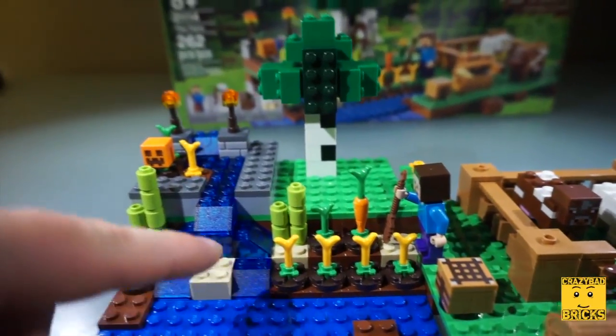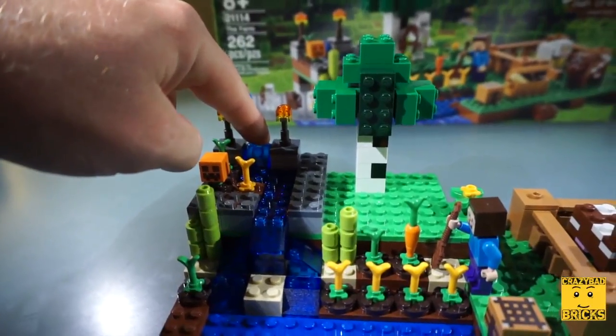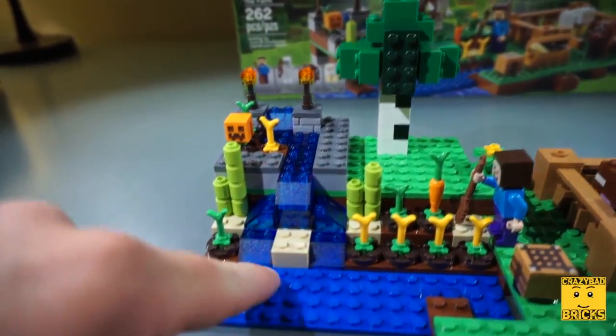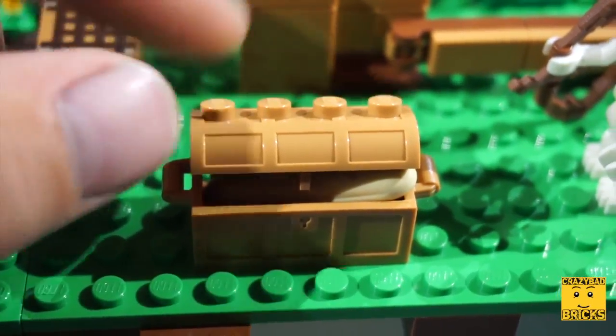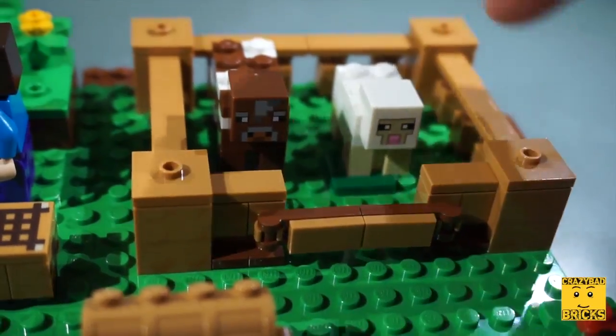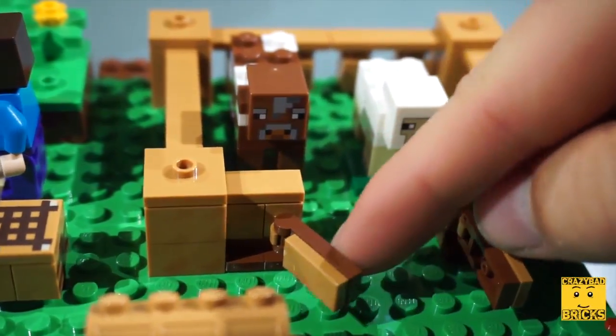There are lots of plants and all sorts of things. We've got some torches up here, and this water runs all the way from up here, down, splashes over this rock on each side, and then down into the pool. It also comes with a chest that you can open up, and inside is some food. There's also a fence that holds in the cow and the sheep, and the doors open for playability.